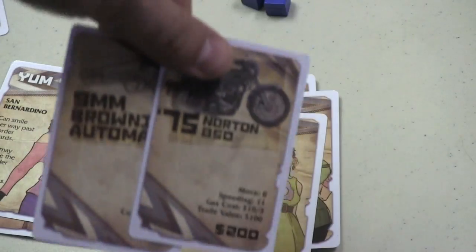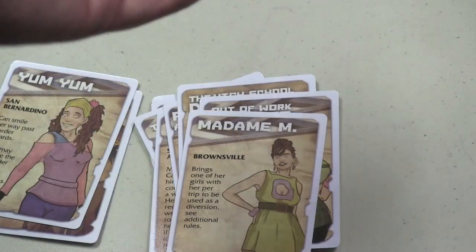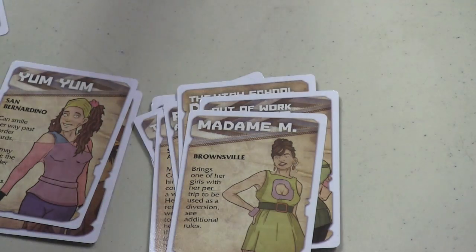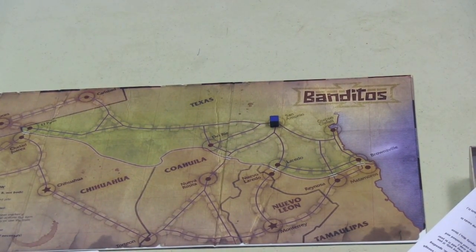There are a few cards that go to people who start. Regardless, you take one of your colored cubes and put it on your gas gauge, and put the other cube on your hometown — you might start in San Antonio, for example. Then play begins.